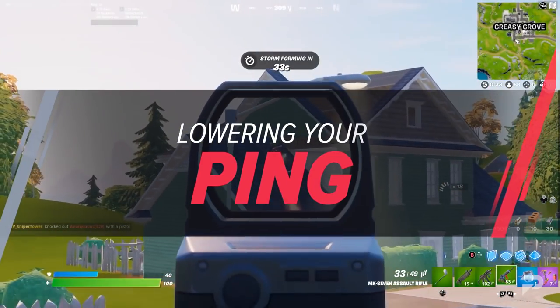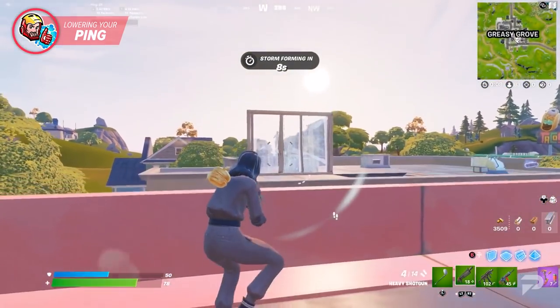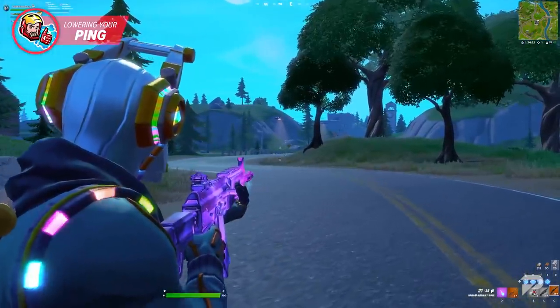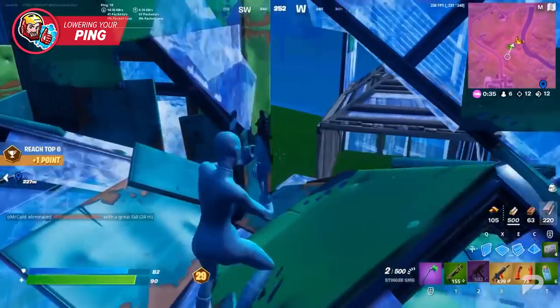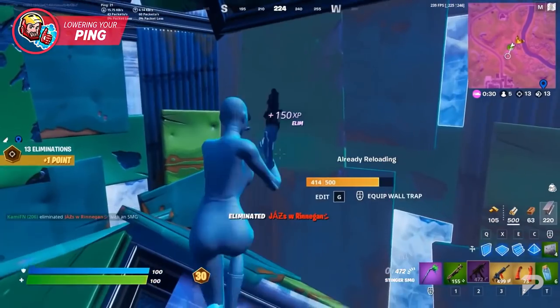Not everybody has access to the best internet around. In fact, sometimes you're not in any position to make the decision of which internet plan your household gets — perhaps it's too expensive or your parents don't want to pay for more than they need. Luckily, there are some workarounds that make it easier to maximize your connectivity no matter your situation. Better internet speeds mean you can connect to the game faster, lose connection less often, and get less ping. The more ping you have, the more delay you'll experience when you input your actions, and in a competitive field, high ping can mean a harder time getting builds down correctly or targeting your opponent.